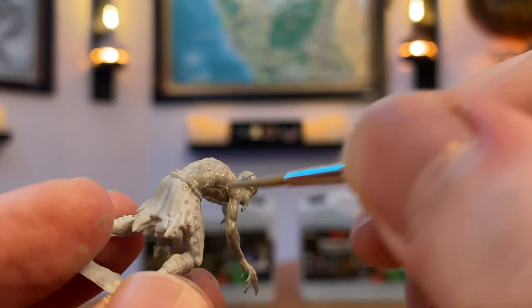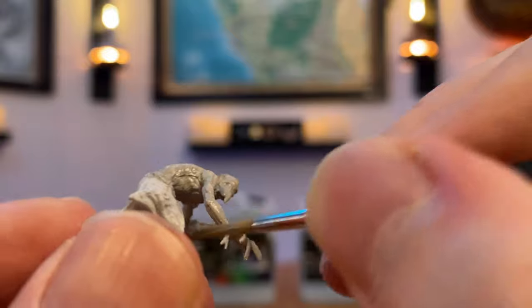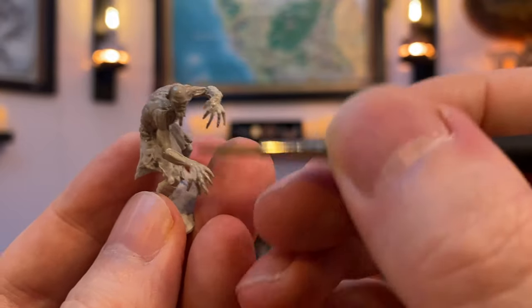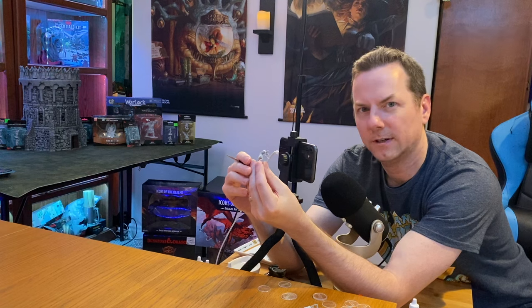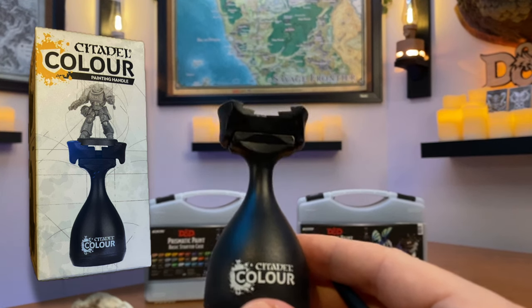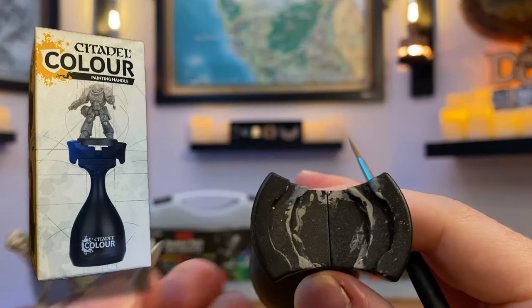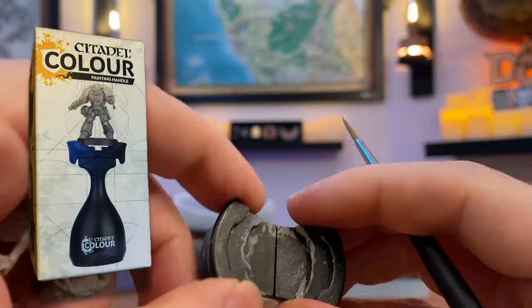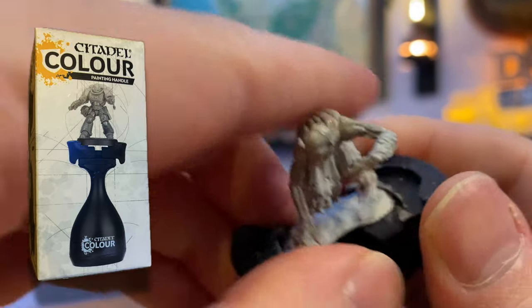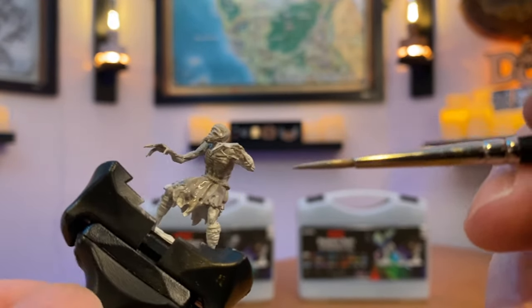Try different angles of your brush. If you're just going over the top, you wouldn't be able to get in the crevice of the muscles on his arm. His fingers — look at that, gnarly. Now see how I'm holding the miniature? I have a Citadel Color handle — I think I paid maybe 10 bucks for it. There are two circles and a spring that opens up and locks the miniature right in. Sometimes it's really difficult to get at the crevices when your fingers are in the way.